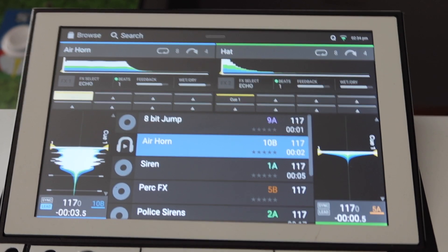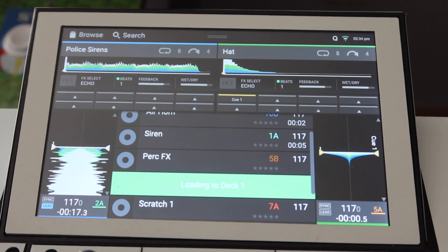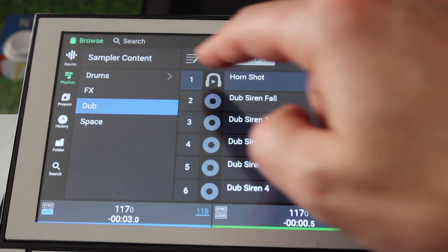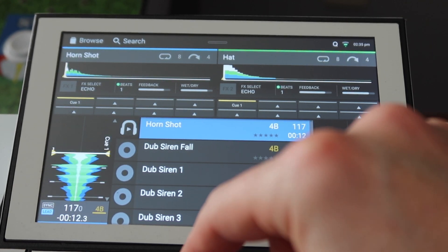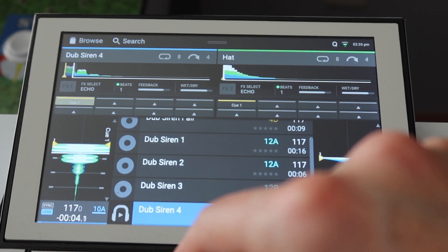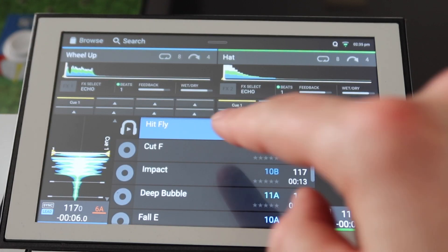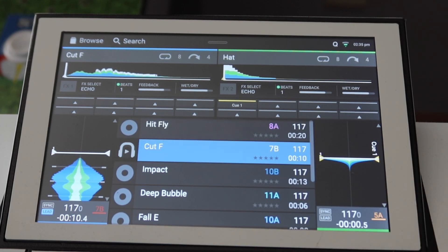All right, we got a horn, we got the police siren. This is cool — we got a built-in scratch. Let's come back here and take a look at what we got in the dub section. There's a dub horn shot — I haven't messed with any of these. Let's throw this one on. Wheel up — let's hear that. And then in the space section, let's throw on 'Hit Fly' and 'Cut F' and see what those sound like.